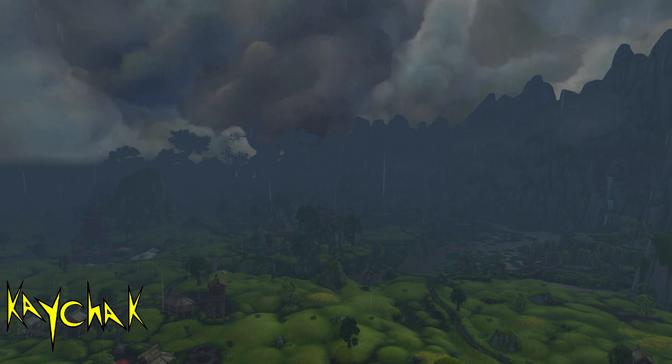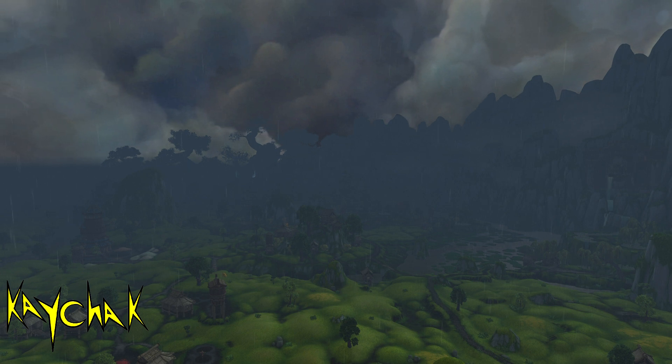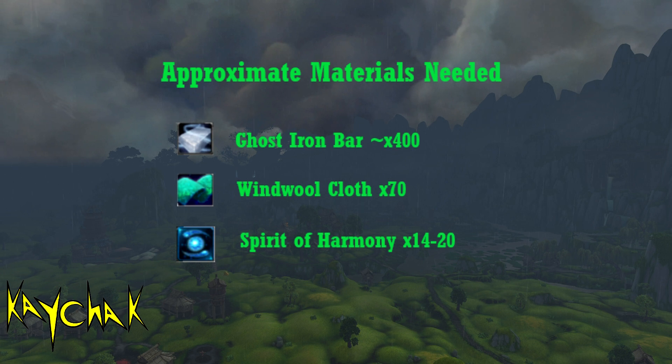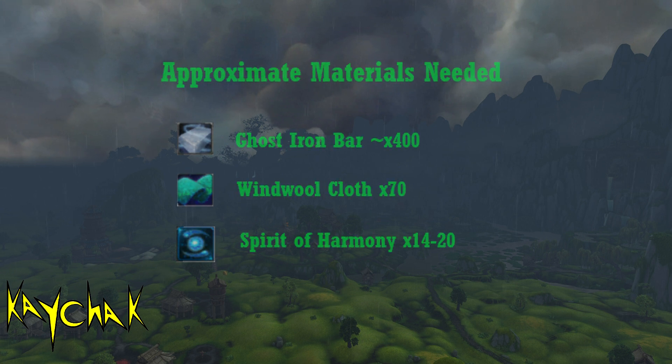Now let's go through how to get your Pandaria Engineering in a position to be making gold. To level up, the approximate materials needed are 400 ghost iron bars. You're going to need loads of these for daily cooldowns so don't worry about overbuying. You also need 70 windwall cloth and between 14 and 20 spirits of harmony.